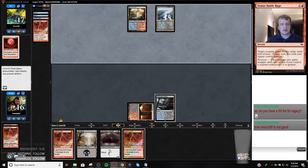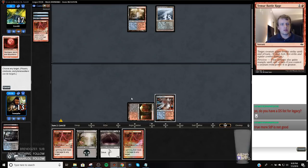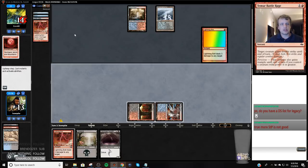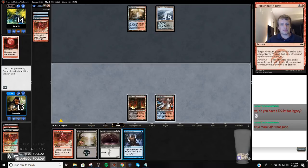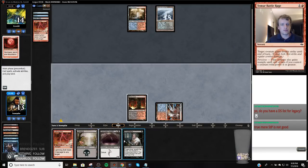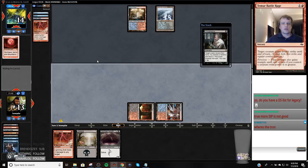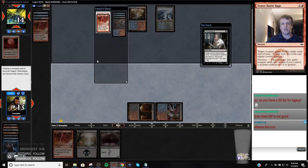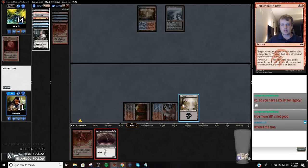My opponent appears to be F6, which is good for the home team. I'm going to fire off one more and get a Steam Vents. I think I'm going to play Tron either later or after this league tonight — if I play a second league, I'm going to play Tron.